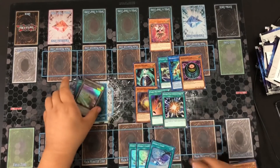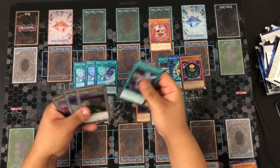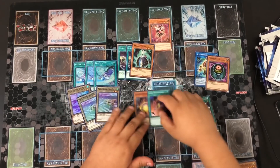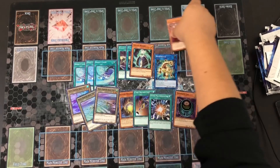We pulled a playset of Second Sight, a playset of Phantom Beast Tokens, two Galaxy Expeditions with Galaxy Wizard, Dragon Matrix, Card Destruction, Rip-Off, Docus, Morphing Jar, and Trickstar Licorice.